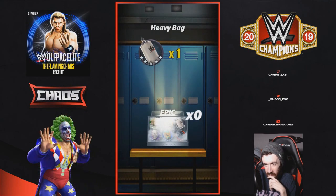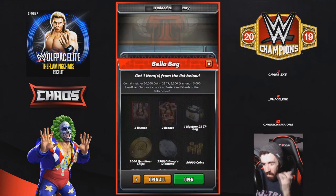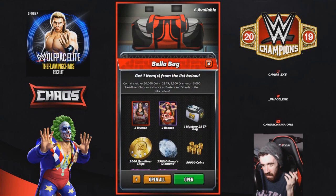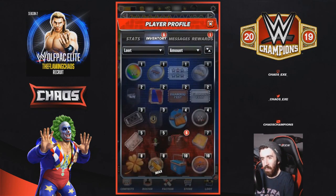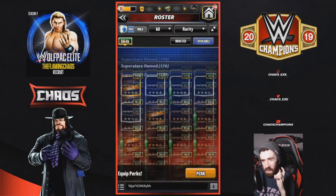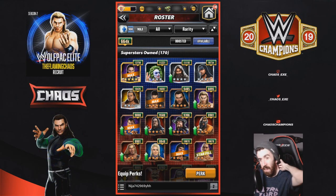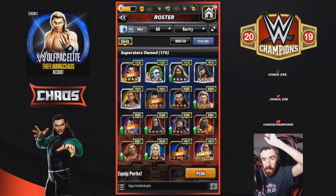We also open up the 5-star silver token purse, which grants us a striker heavy bag, which will go towards Harper. We also have the 3-2 events still to do with Harper, Dwight, and Six on Helmo, which I'll do and record for you. Hopefully you all enjoyed — if you did, hit the like button and subscribe for more WWE Champions content.